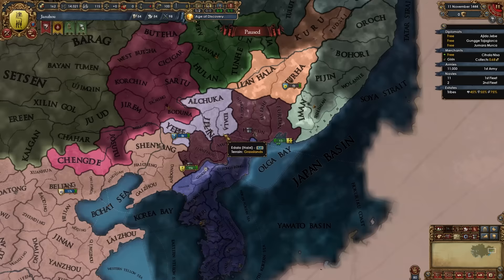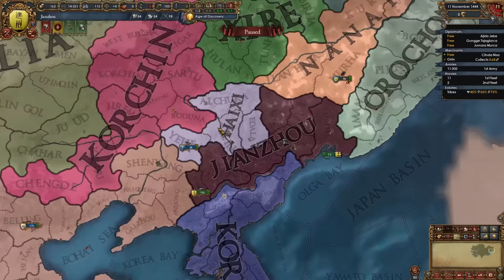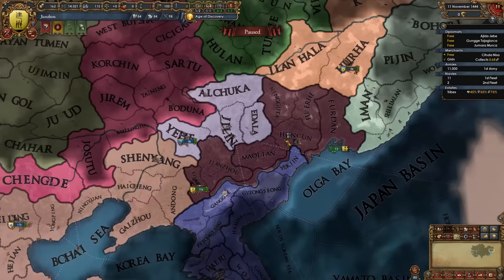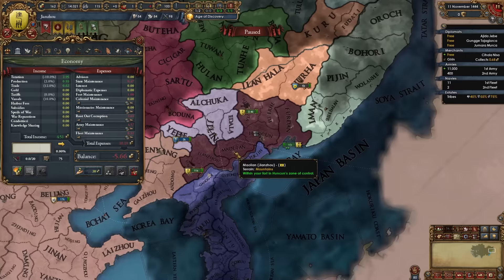Prepare for your first war, which will most likely be versus Haixi or Orochoni. These are the first two nations to fight, especially Haixi, because we need the province of Jilin to form Manchu. Take your army — we start with eight infantry and three cavalry regiments — and recruit four banner regiments to attach to your main army. Wait for them to build up and then start the first war. We won't make much money at the very start, especially after maxing out root-out-corruption, but don't worry.